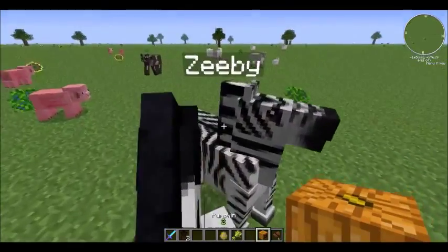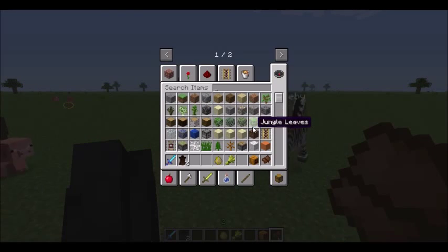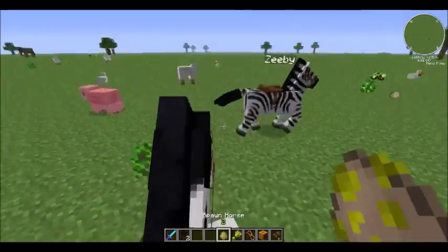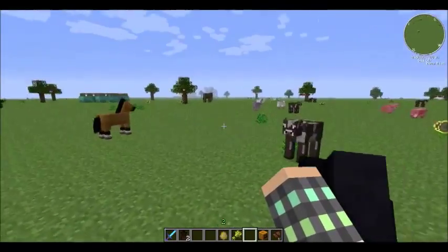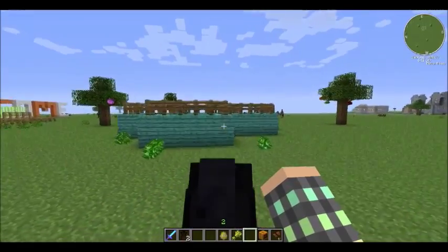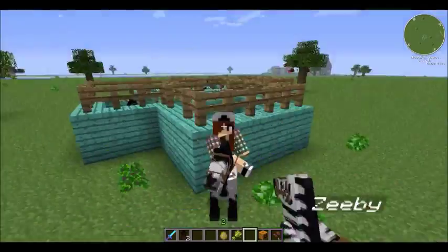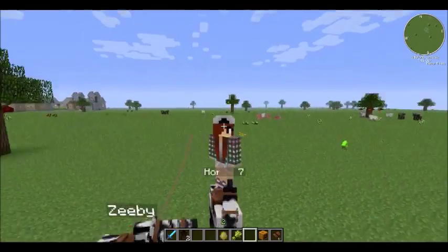That's how you tame the zebra, same as in my survival series. Place a saddle on it if you want to ride it. You have to be sitting on it to tame it, and then basically carry it on a lead like so, and it'll follow you back to your home area.